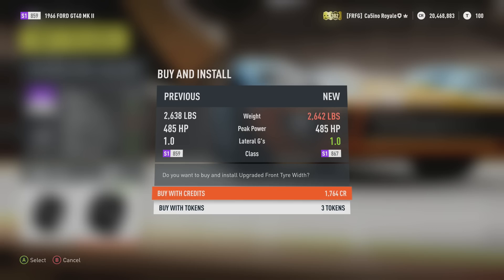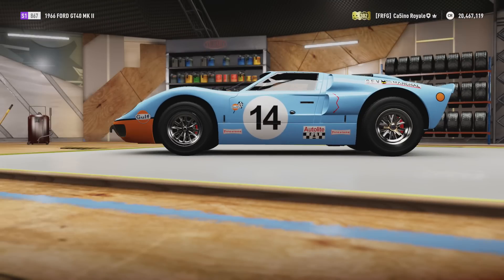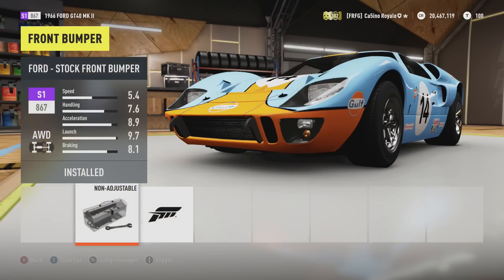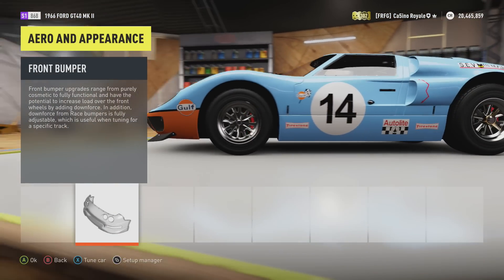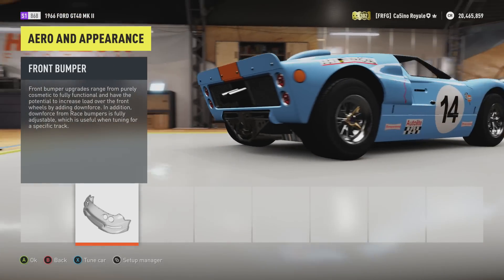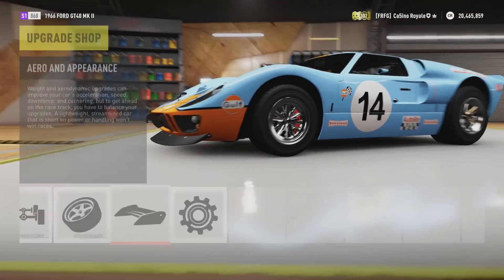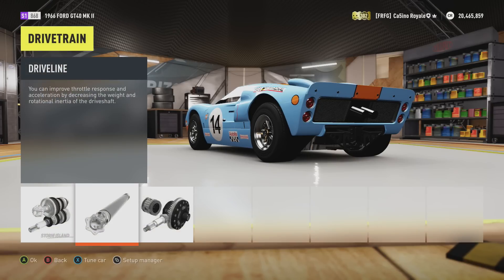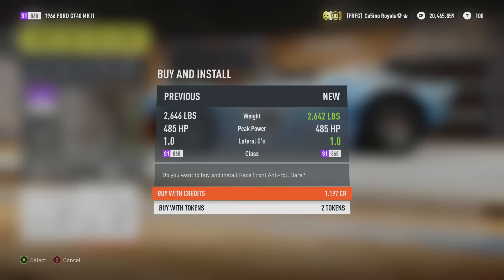We'll get the weight reduction and upgraded brakes on this car. Tyre widths — there are some big tyres on the back, 365s on the rear wheels, they're humongous, and 275s on the front, also pretty sizable. That gives this a pretty damn good chance. Handling-wise, yes this is a race car, but it's from 1966, so we are going to go for full handling upgrades — the chin spoiler on the front. We cannot have a rear wing on the GT40.